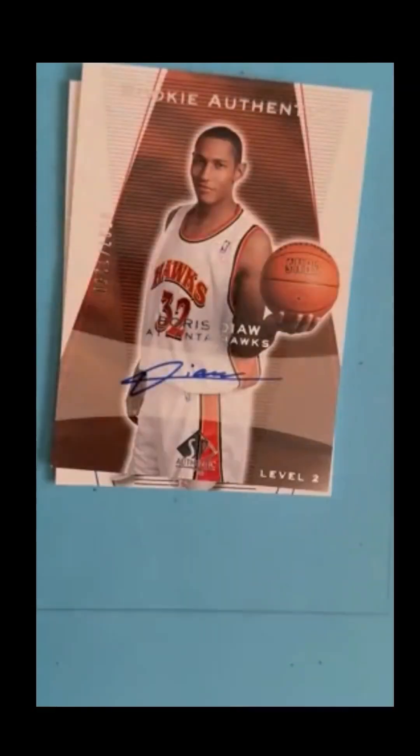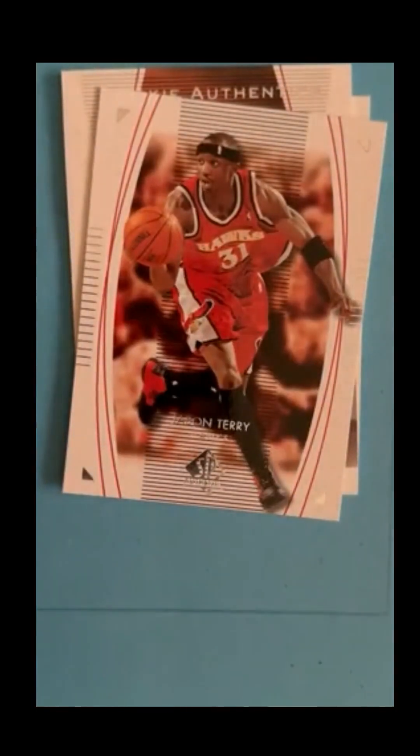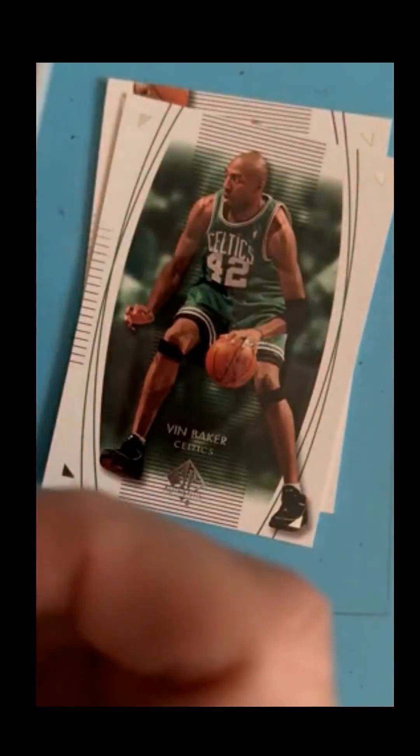Tony Parker, Eddie Jones. Here we go - Earl Boykins, one rookie is Boris Diaw - he always gave the Mavs trouble. Level two, numbered to 1250, not going to be great. Jason Terry - enjoyed watching him play. Ben Wallace, Carlos Arroyo. So I've got one autograph down, we got another one coming and I'd like to get something - a Shaq. Ben Wallace, Ron Artest, Clifford Robinson, AI - that's good. About halfway through, not looking good guys and gals.